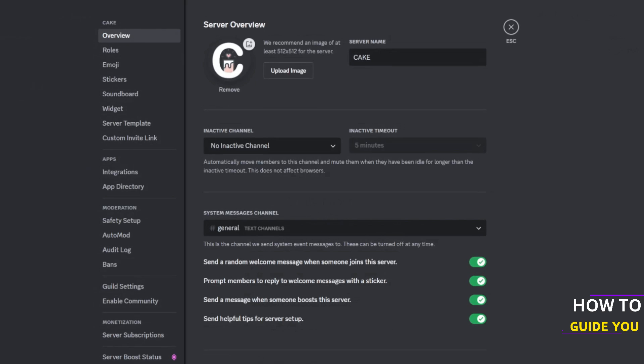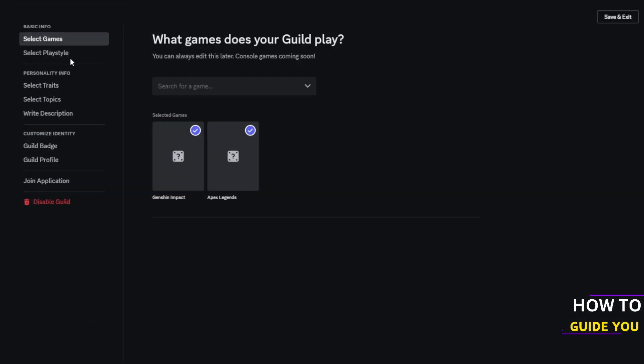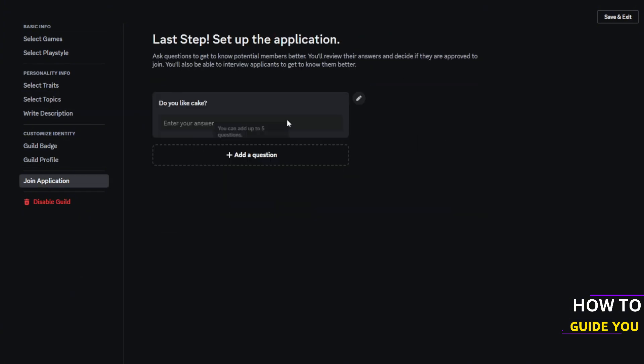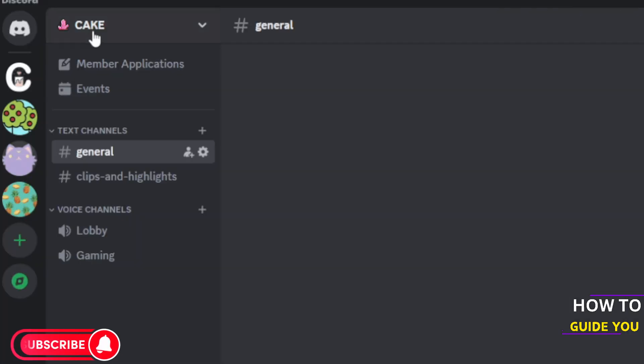Again, if you can't find this guild option, it's because your server is not one of the chosen few. Thank you so much for watching. Do consider liking and subscribing, and I'll see you in the next video.